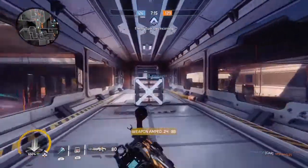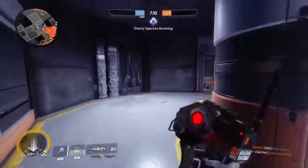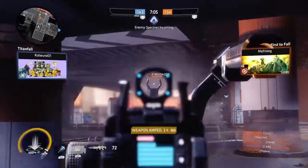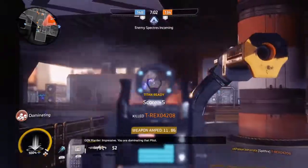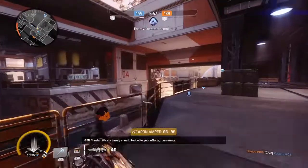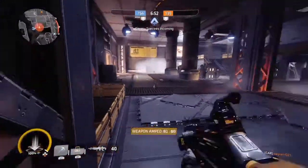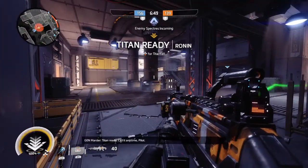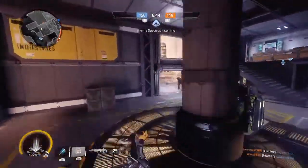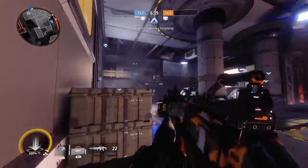Your Ordnance will be the Satchel Charges for that extra bit of damage against Titans and AI enemies. I found this Ordnance is really great when trying to clear out a large group of grunts in the way, or a group that happens to pass right by you. If you throw them in a small area as a booby trap, enemies will try to swarm coming up to you. Nine times out of ten it will take out the grunts, and on small occasions you may even be able to damage pilots or Titans.